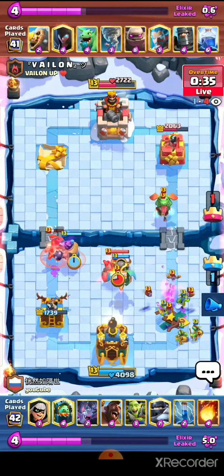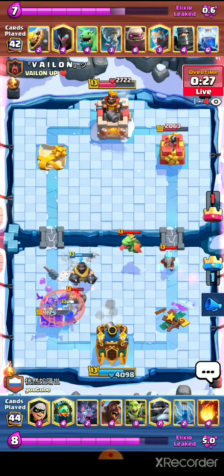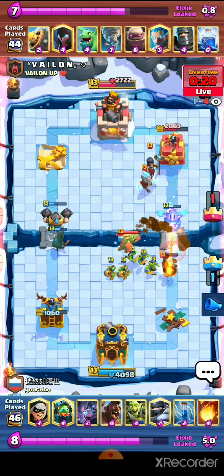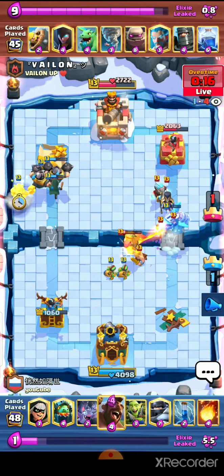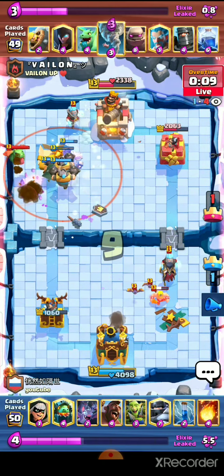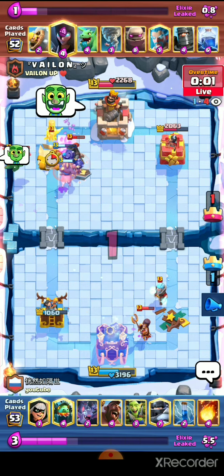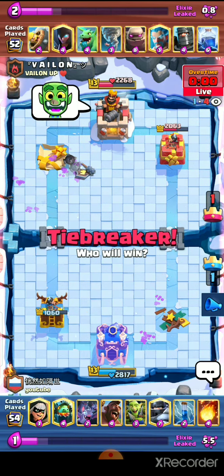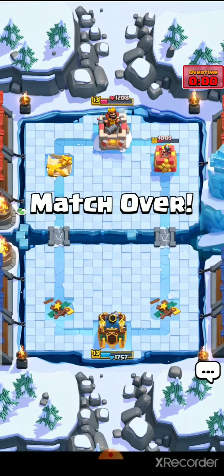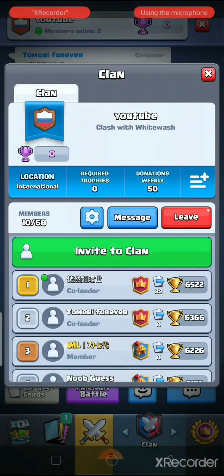The opponent just dropped Golem in the middle; the Inferno Dragon again trying to melt the Golem. Before the Golem reaches the tower it was a kind of successful defense. We drop Mega Knight in the center or go for the King Tower, but we still lost. Mega Knight Hog is a rough matchup and it's really hard to use against Golem.